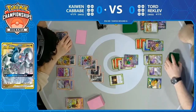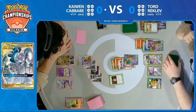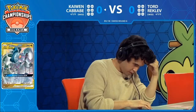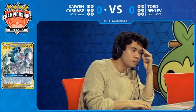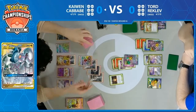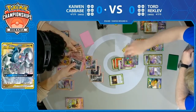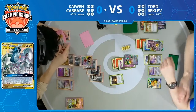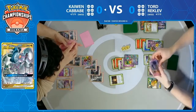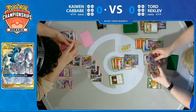Which is obviously not going to be enough to knock out the Mewtwo and Mew, but it will accelerate energy onto the field for Kaiwen. I wonder if Tord's actually setting up to use his Mewtwo's attack — if he could heal himself off and not find the Shrine, he's actually clear of a Zacian knockout. He could just remove the damage that comes into play — that'd be pretty sneaky. It'd mean that Kaiwen would need to find that Shrine of Punishment in order to take the big knockout with the Zacian.